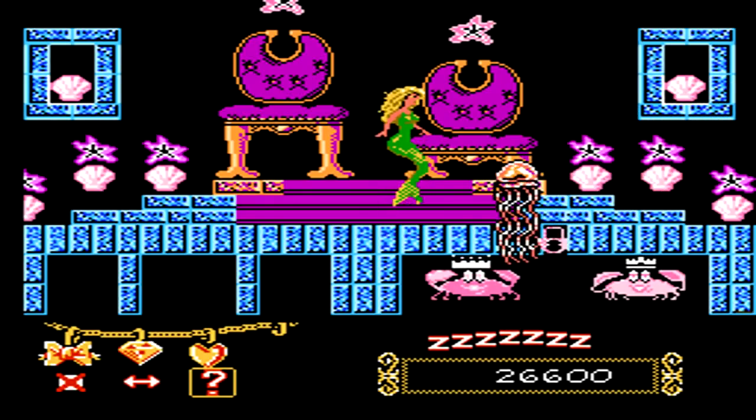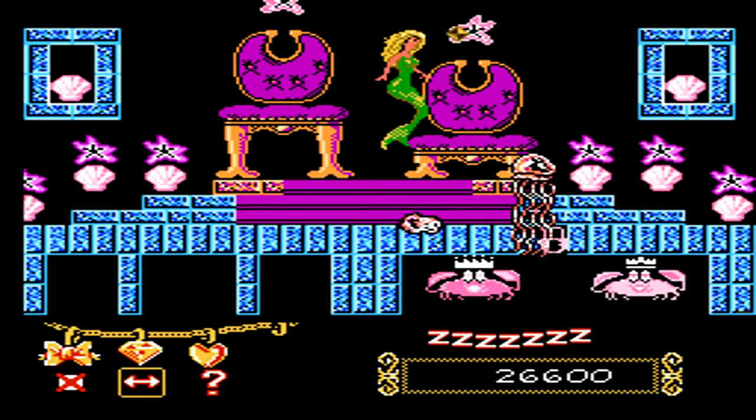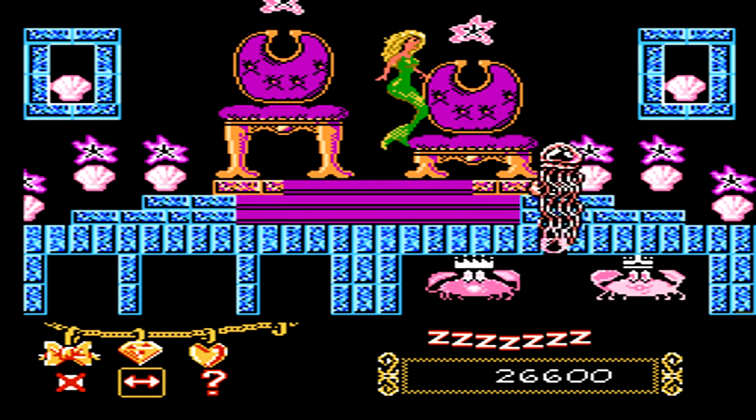Here we have another extremely easy boss. Swim upwards and select the diamond, and then throw three diamonds at the lock to save the king and queen crab.